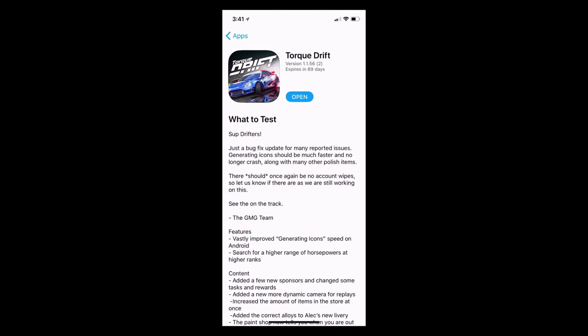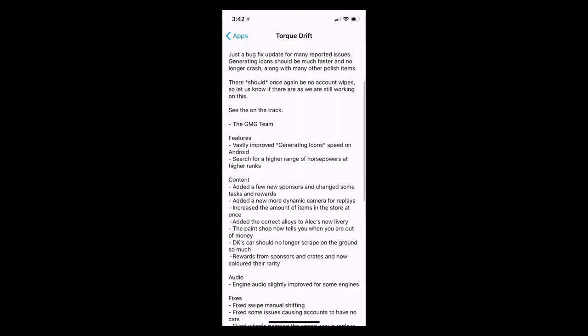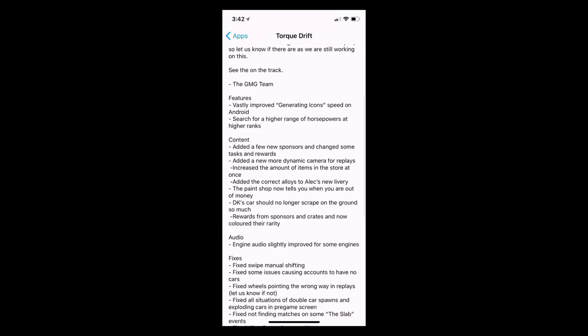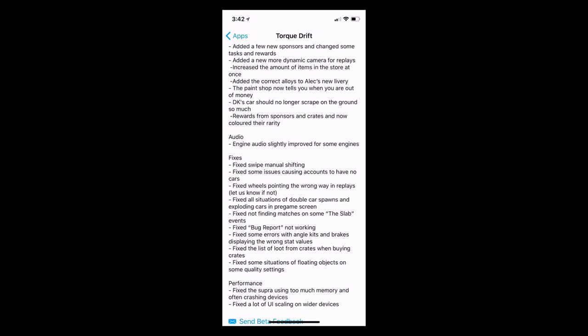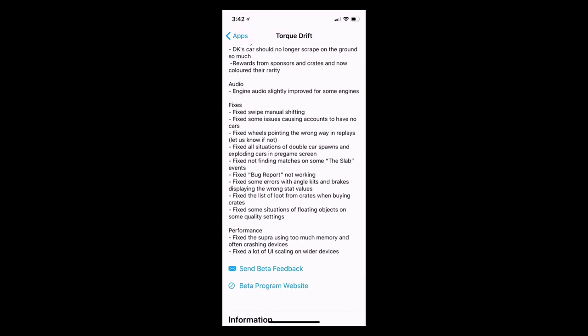Welcome back to the channel — we're here for the Torch Drift beta update. On this update list, they changed the higher range of horsepower at higher levels, added some new sponsors, dynamic cameras, changed the paint shop, updated rewards and sponsors, fixed some audio issues, fixed the manual, and fixed the loot from crates when buying crates. They've done a lot of updating to this game.